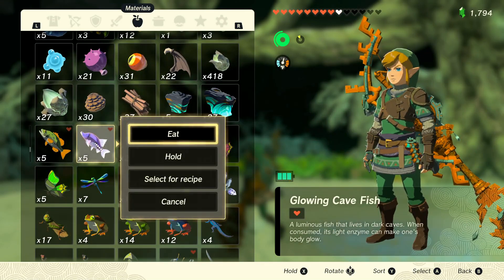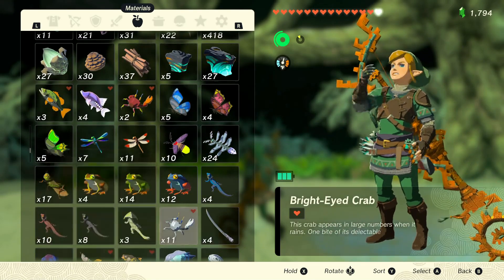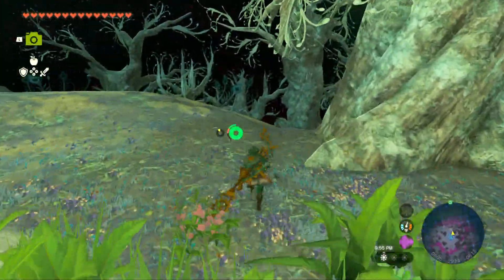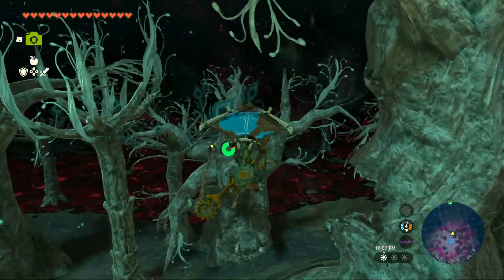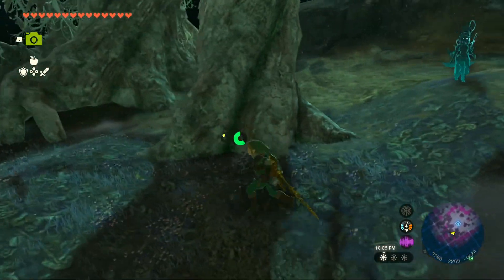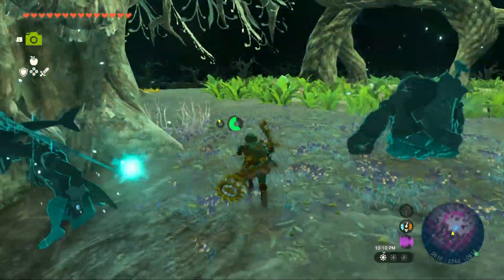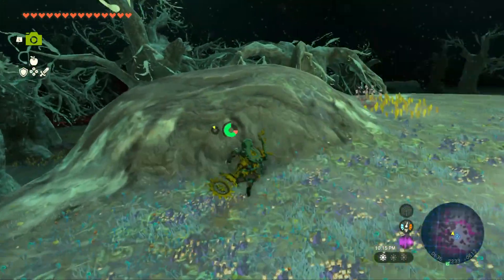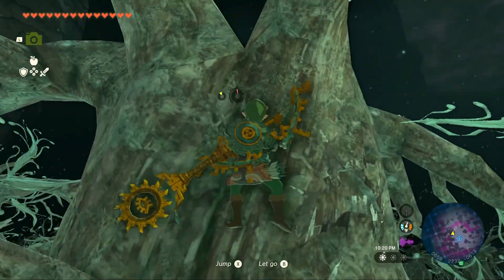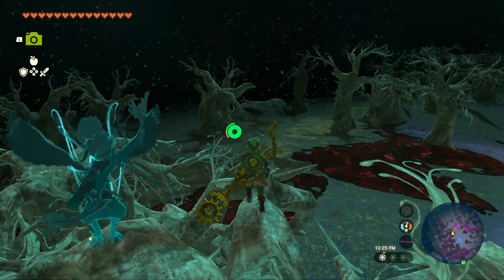Let's go ahead and eat something. We'll go for the bright eye crab and we should be all set. Just take a look at where we're going now — we're able to light the way. Still, we're trying to figure out which path to lead to. We got a whole lot of strange directions and it's hard to decide which path to choose from.